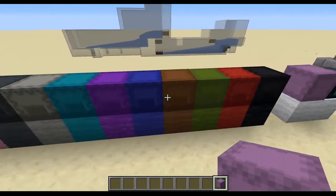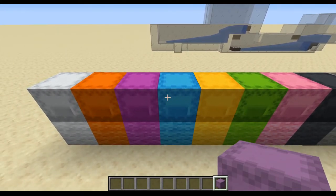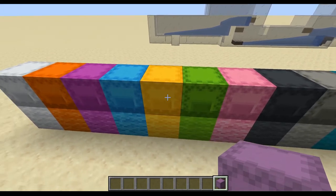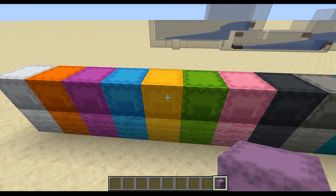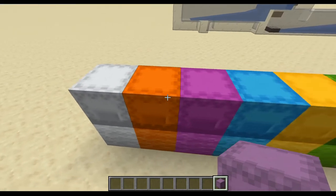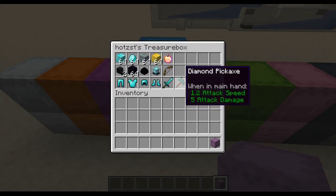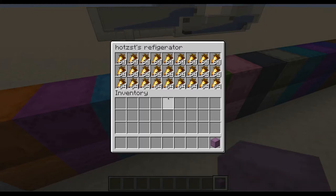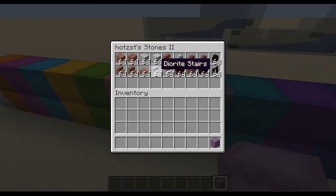Of course, you can dye the shulker boxes, and I have been thinking about a clever way to figure out what color contains what items. There are some more obvious choices — for example, the white box for iron, then the light blue box for my valuables. Golden yellow would also go, but that's filled with my preferred food source, golden carrots.